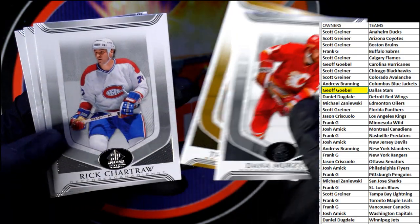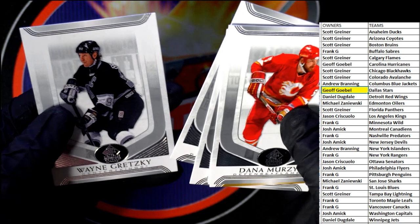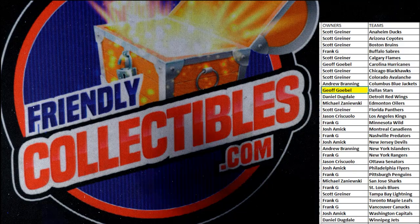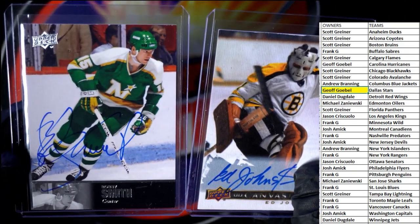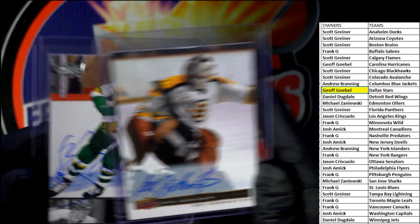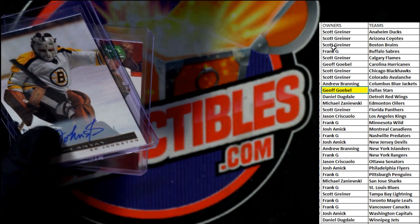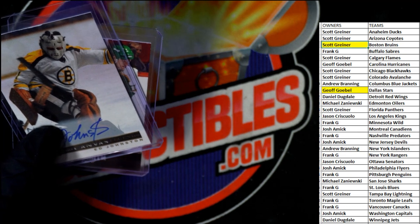Trevor Linden gold, and Gretzky - not a bad card to round out the box on the Gretzky. So there we go - two autographs in the break. The Stars here on the left: Bobby Smith, and Ed Johnston, Boston Bruins. Scott G, that one's coming out to you - the Bruins. And there we go.